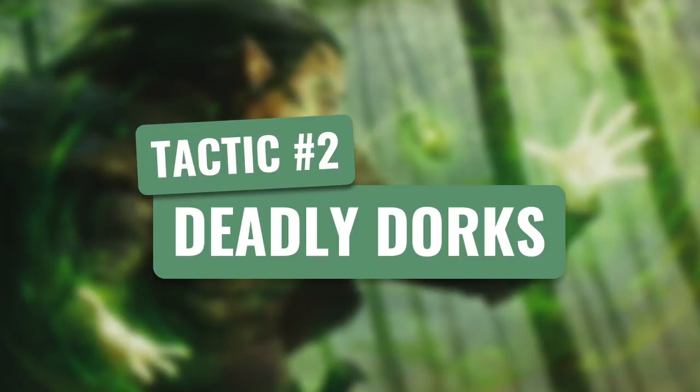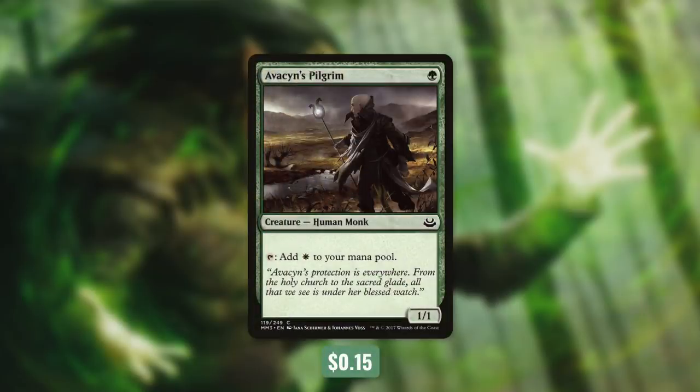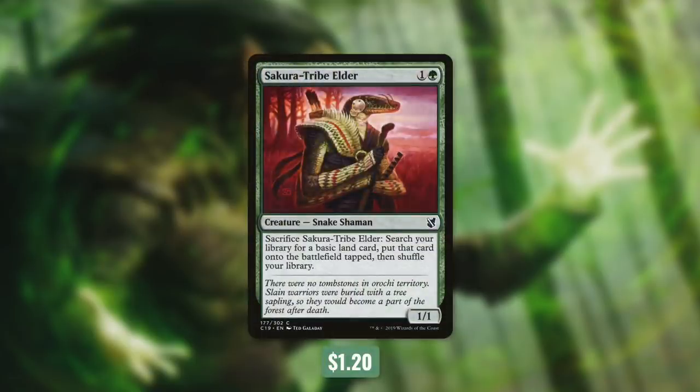Now let's move on to tactic number two: Deadly Dorks. First up, we've got three elves that tap for a green with Llanowar Elves, Elvish Mystic, and Fyndhorn Elves. These can really help us get off to a quick start, giving us access to three mana on turn two. An even better version comes with Avacyn's Pilgrim, since it taps for white. Finally, we're running Sakura-Tribe Elder, which we can sacrifice to get a basic land into play tapped. Sometimes we just need bodies on the field to ensure we can get at least one through.